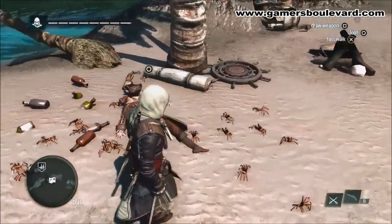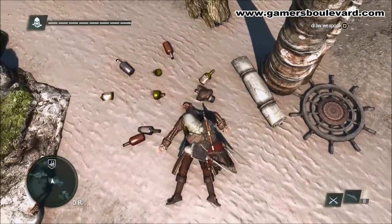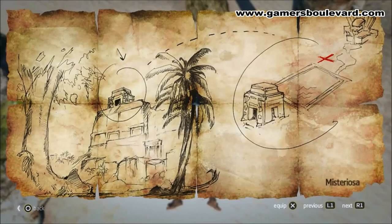As we see here, there's a sailor — we're going to loot him and we're going to find a treasure map. Treasures are very important in the progression of Edward and the Jackdaw itself, which is your ship. This treasure map is asking us to go to an island called Mysteriosa.